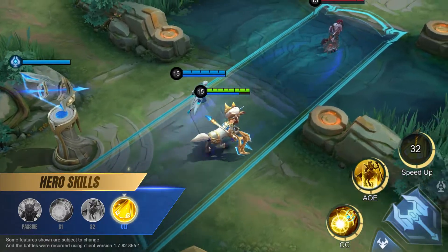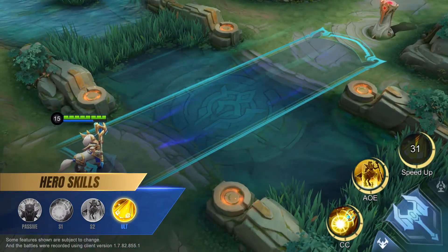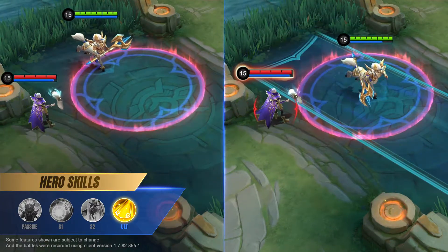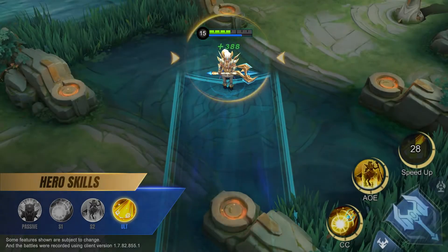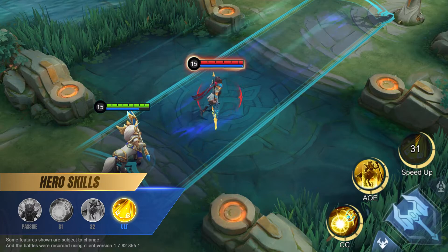Ultimate: Glorious Pathway. Hylos creates a pathway of wind in the target direction that greatly reduces the enemy's movement speed for a short period. While on the pathway, Hylos is immune to slow effects and recovers a portion of his max HP every second. Allied heroes on the pathway gain movement speed while enemy heroes are slowed.